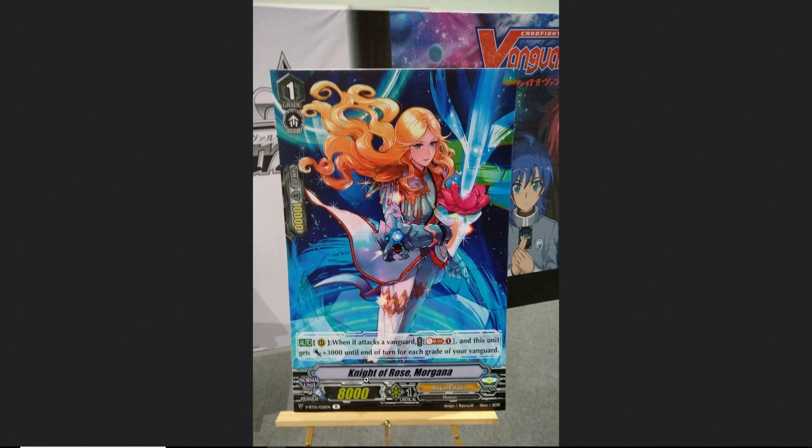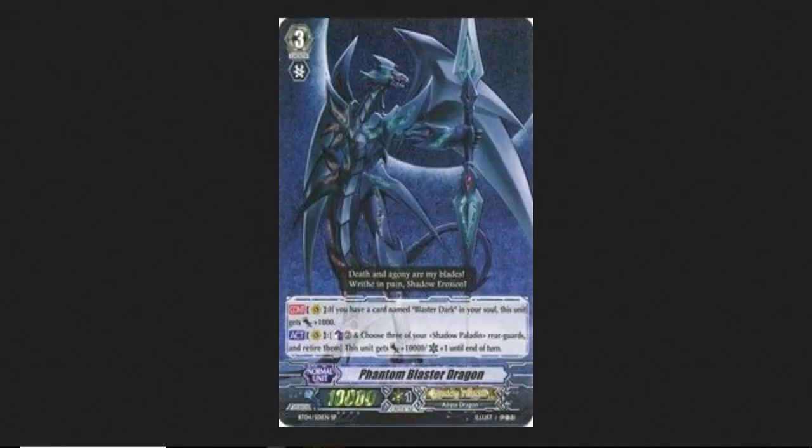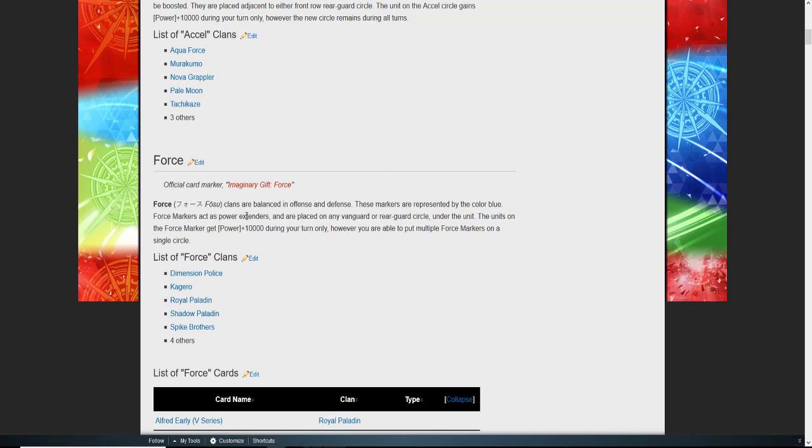You guys aren't here for those cards — I just wanted to cover the news. You guys want to know about Phantom Blaster Dragon. So we're going to take other cards within the Force clan and apply them to see how Phantom Blaster Dragon's skill will form. I believe this card will be in the Shadow Paladin trial deck along with Blaster Dark. Force clans are balanced in offense and defense; these markers are represented by the color blue. Force markers act as power extenders and are placed on vanguard or rear guard circles. Units on force markers get 10k during your turn only, and you can place multiple force markers on one circle.